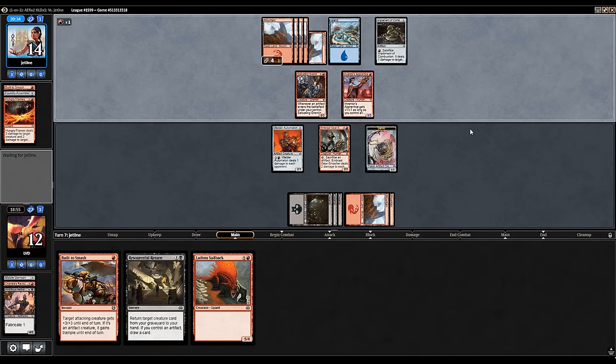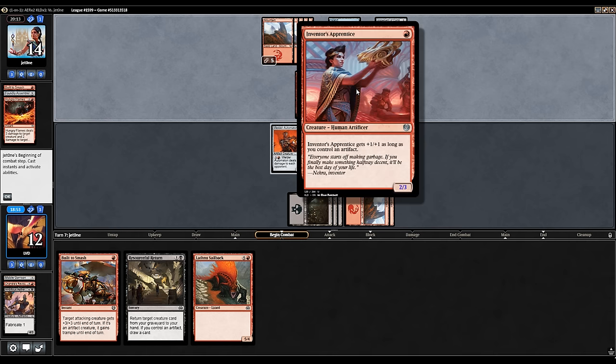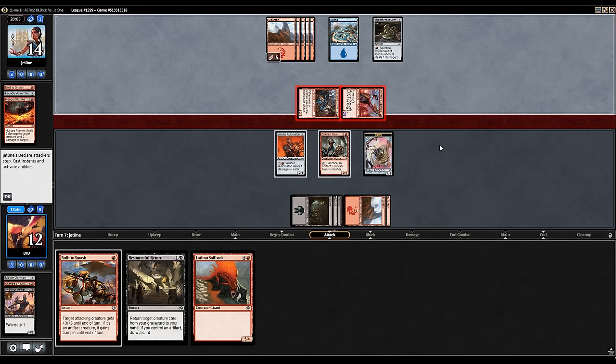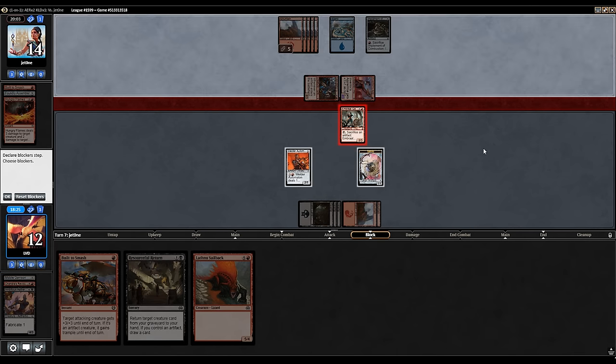Opponent found their blue mana — second color — so their last card is probably a blue card. They still have the Implement of Combustion, but if they sacrifice it, the Inventor's Apprentice won't get the +1/+1 bonus anymore. Opponent attacks with both. I probably want to block the Inventor's Apprentice if I block anything, so the two damage sticks around and they can't sacrifice the Implement this turn. I don't think we want a chump block. Let's just block with the Gear Smasher — if the opponent kills it, we still have Resourceful Return. We take two down to ten.